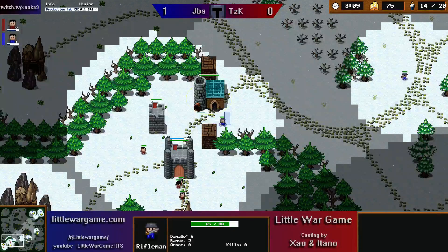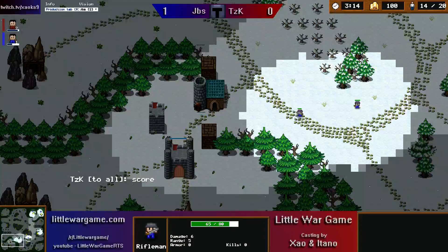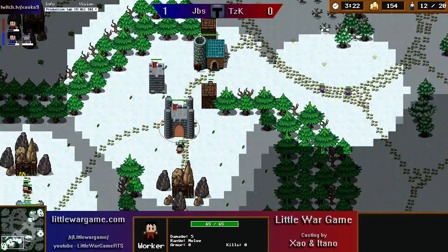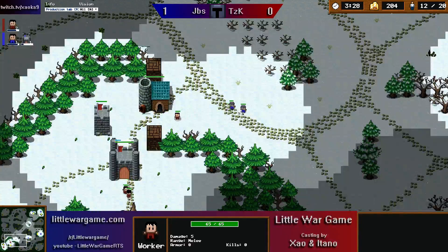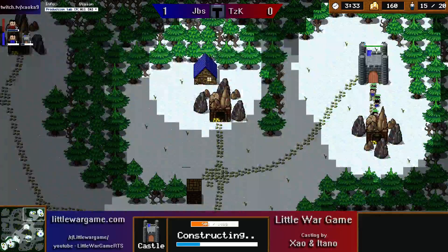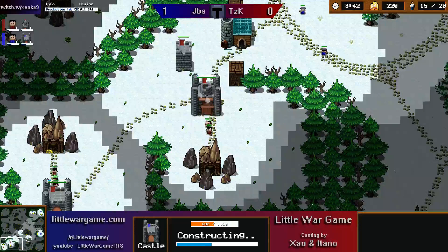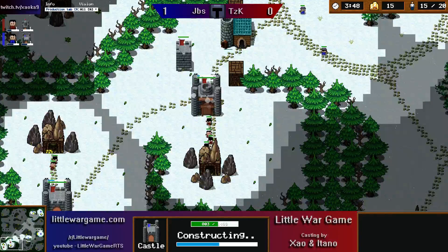Jibs is actually shooting a poke in — possibly a mistake, he doesn't really get much extra scouting information and takes a little bit of damage on his rifle. TZK is going to send out a worker here; if Jibs is on top of it he will deny this — there's no way TZK can really get a scout off at the moment. Jibs is playing essentially the same build as on the route, and after this proxy he's going to go straight into the double goldmine expand, but it's a lot riskier on this map simply because they're so separated and so much closer to his opponent.